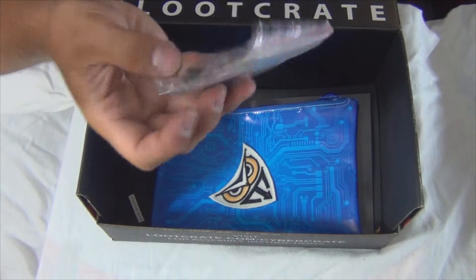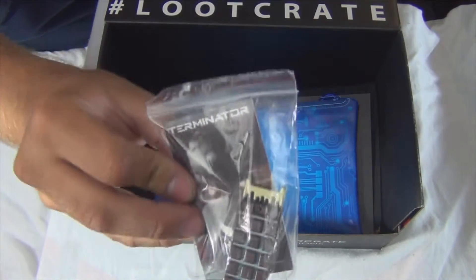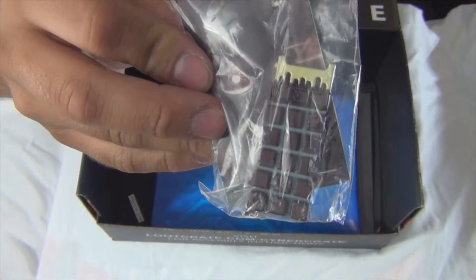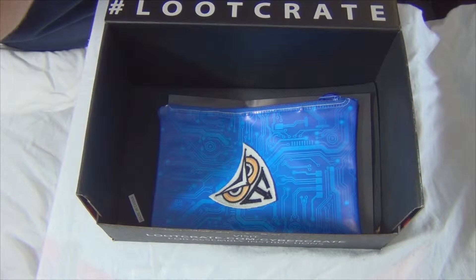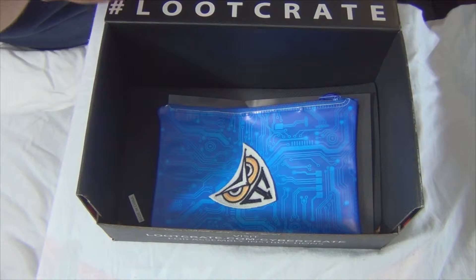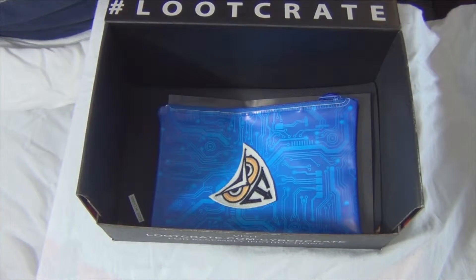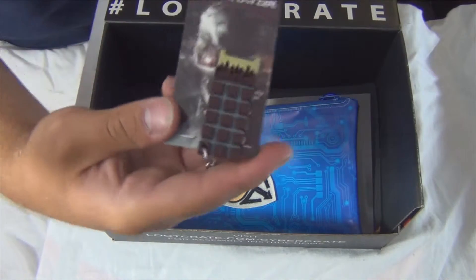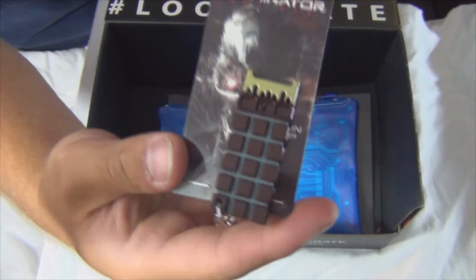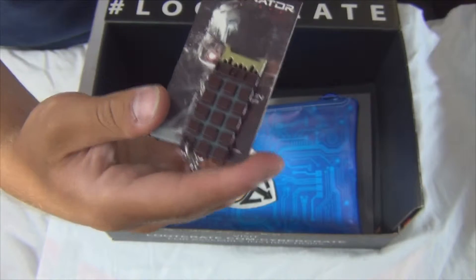And this appears to be a Terminator keychain. At my first glance it kind of looked like a bar of chocolate. At my second glance I actually don't know what it is supposed to be — hopefully someone can help me out with that. Here I'll open it up so the light's not glaring on the plastic. Wait — it says... it's a brain chip. Okay, that looks like a brain chip for sure.